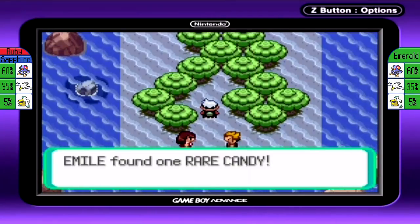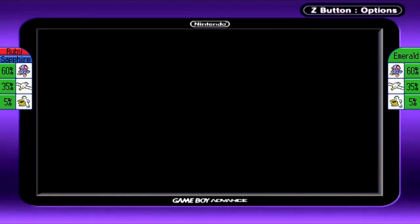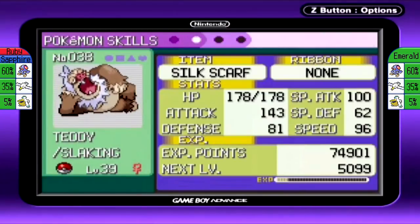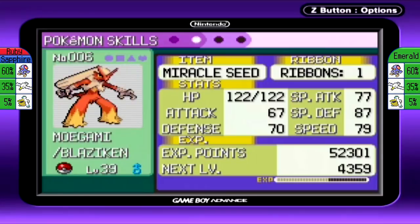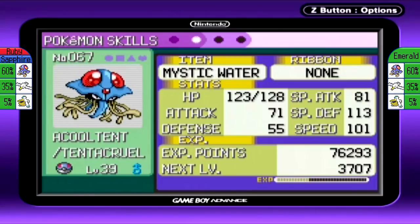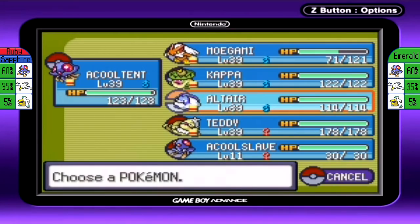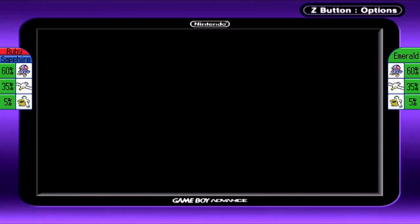These two were guarding an item — a Rare Candy again! We're getting a lot of Rare Candies. Pandora, who's in the PC, is still level 39. Let me look at who is the weakest on the team — I'll go ahead and use it on Kappa.